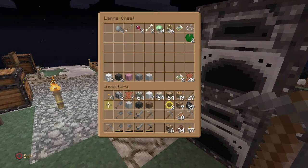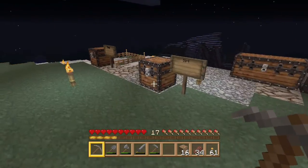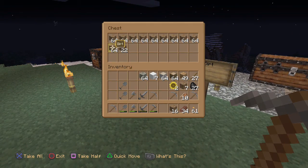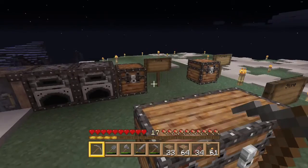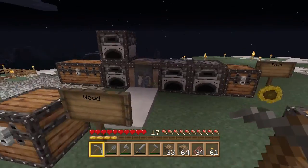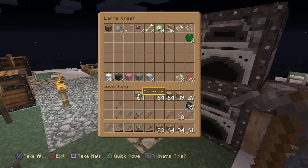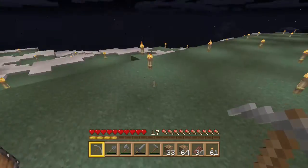I've got quite a bit of cobble — let me dump it in here to free up some space. We've got plenty of lever now after getting all that food. How much dirt do you want? Two stacks? One stack will be enough — I already had a few on me. There's some white wool there, we'll keep it in case we ever do a multiplayer version. Right, heading back down.